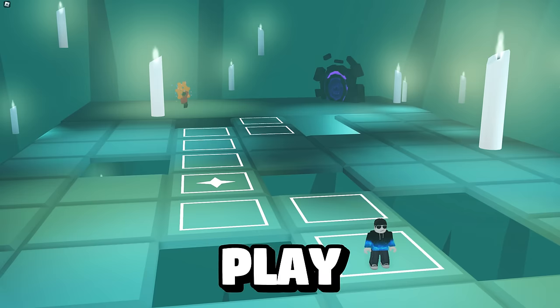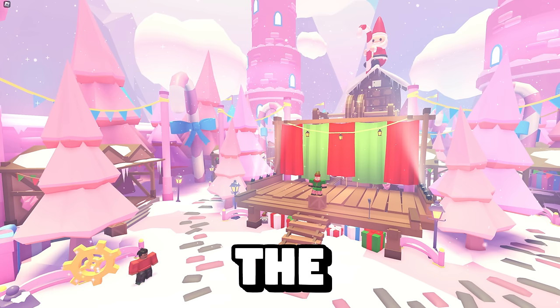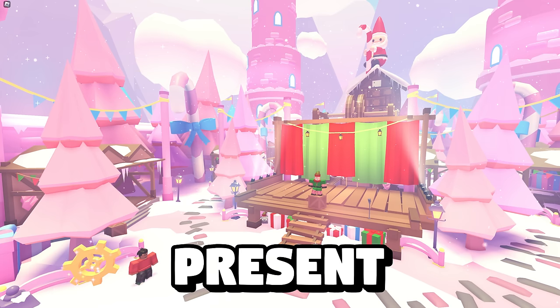In the Halloween portal, you have to play Tile Skip. In the Southeast Asia portal, you have to go and collect crabs. In the Winter portal, you have to play a present minigame.